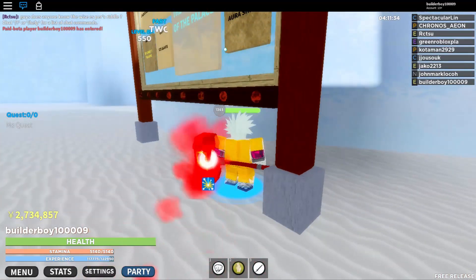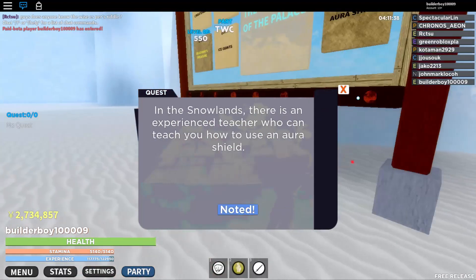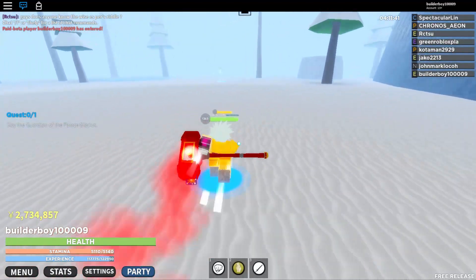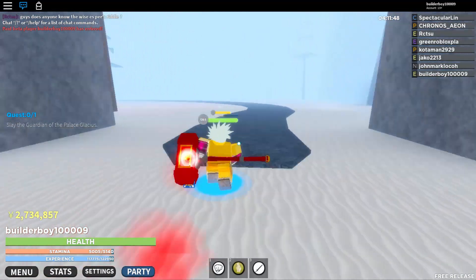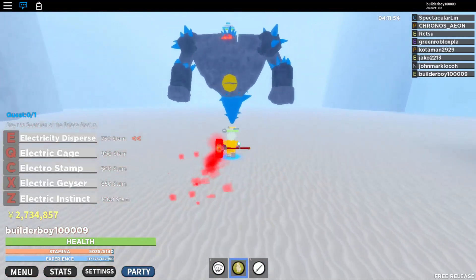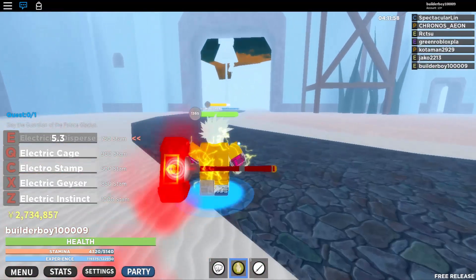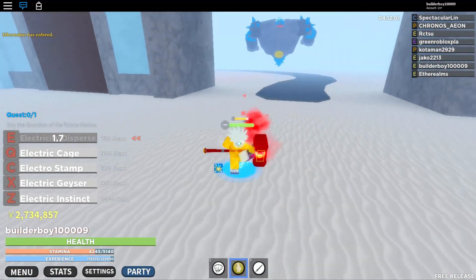If you want to do this method, leave the server and server hop. Don't click the display button because there's a chance you will join the same server again. Click on servers, scroll down, and look for servers with around 9 or 10 players — that's where I like to farm. Just pick any type of server.